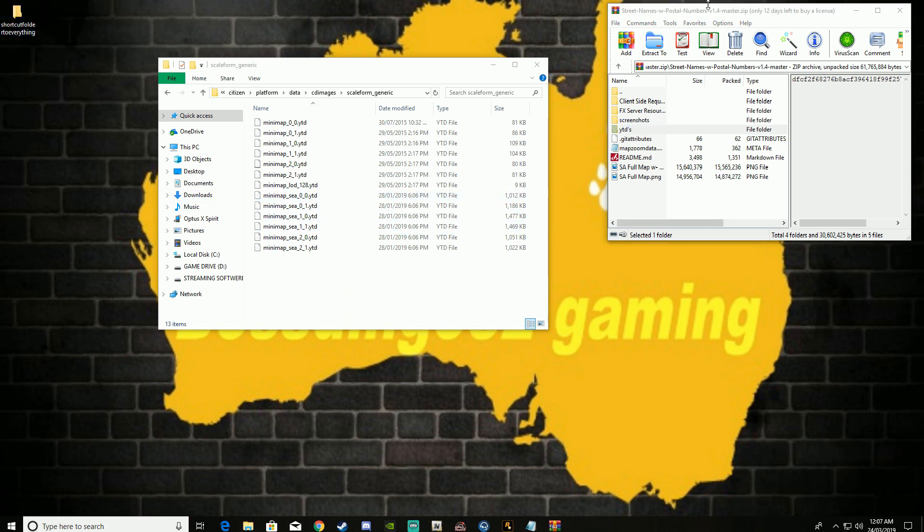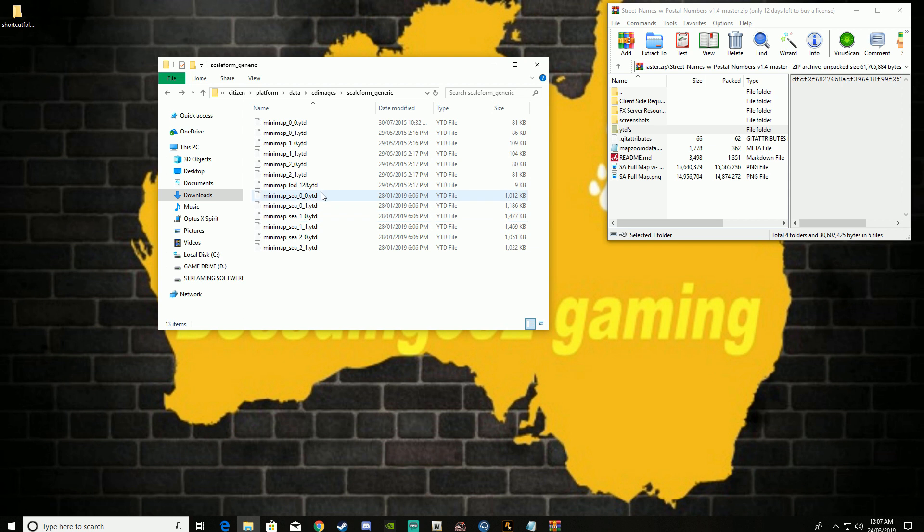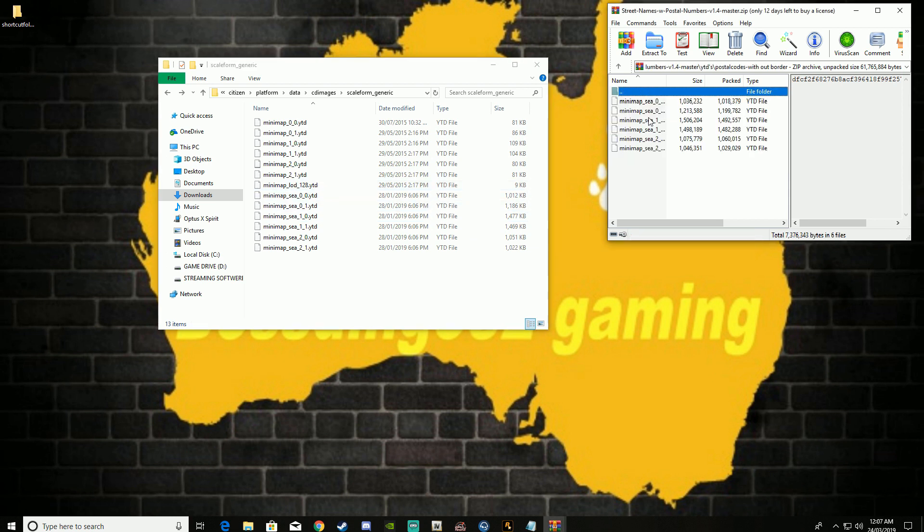Now I have an extra file added in here somewhere — I just need to find it. I think I have it here. Crystal rules, realistic street map... I know I have an extra file added somewhere. So basically once all that is in there, you know basically you guys will have until map underscore 2. I've somehow got add extras — I've got to go and find out which one I was using. I apologize guys.